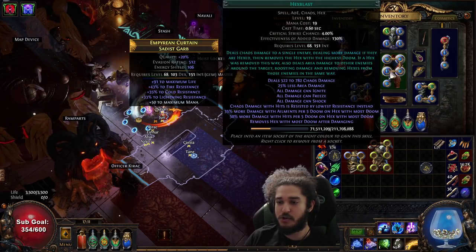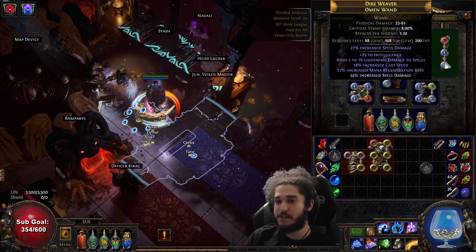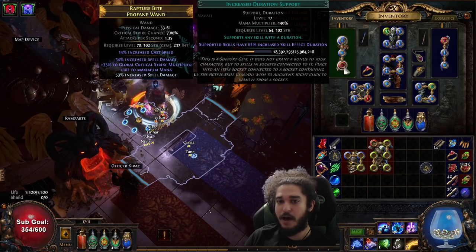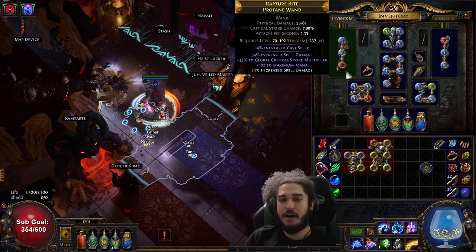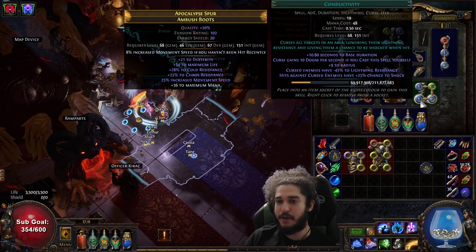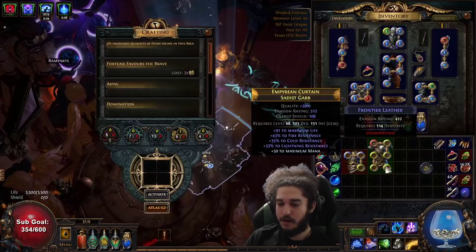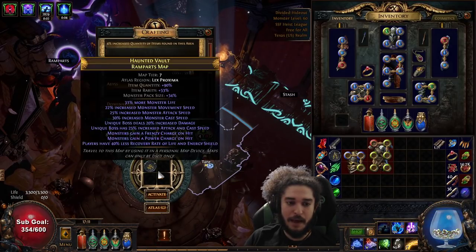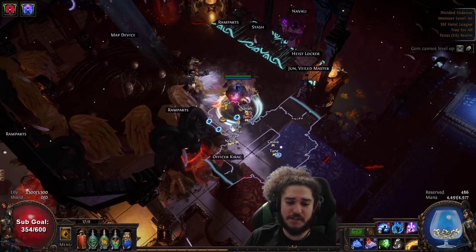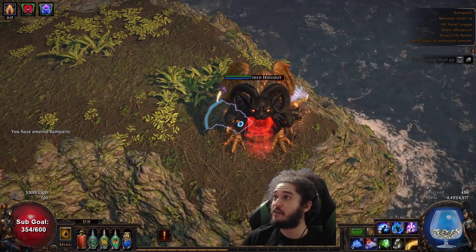I picked up all the shock chance here for consistency. This is probably going to get respecced, especially when I get an Intuitive Leap, but for now it just feels good for my progression. I'm using Archmage, Controlled Destruction, Elemental Proliferation, and Hex Blast as my four-link. I haven't found a five-link yet. Then I've got Increased Duration, Arcane Cloak, Arcane Surge, Sigil of Power for duration and efficacy, and then Enfeeble, Weakness, Onslaught, Impending Doom, and Conductivity.